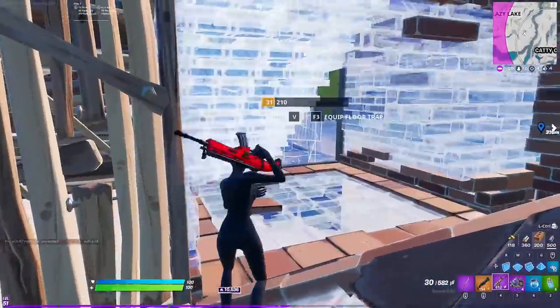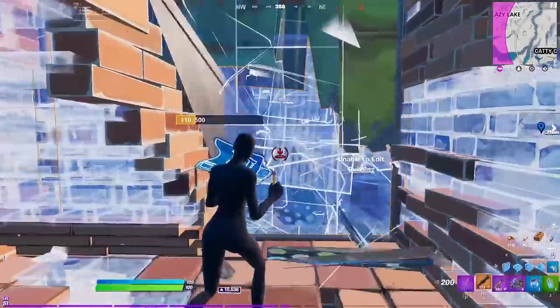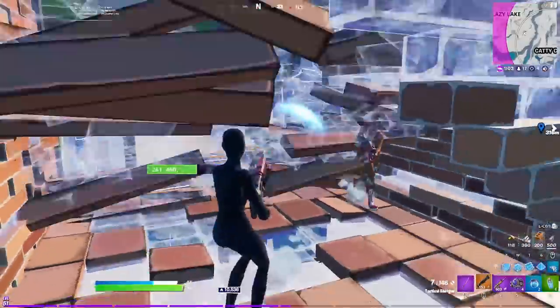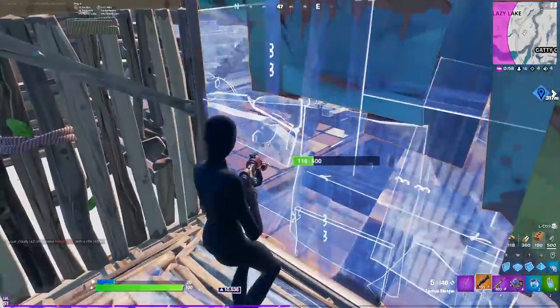Then somebody boxes up right next to me and I'm like this is a free box fight situation. I had good loot and he was literally right next to me, so I figured might as well start a box fight. I end up letting him walk into my builds and then I just surprise him from the side.